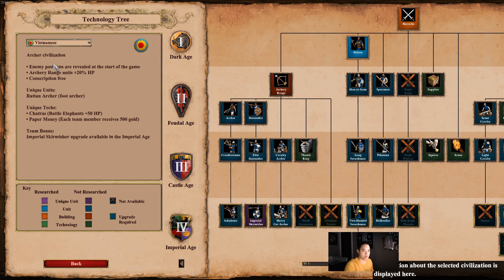So what's important about the technology tree and what kind of information is here? With every civilization you're going to see the specialty of that civilization — what they're most known for. For the Vietnamese, for example, they are an archer civilization, and you'll see what bonuses that civilization gets. For the Vietnamese, enemy positions are revealed at the start of the game, and archer range units have 20% more HP.